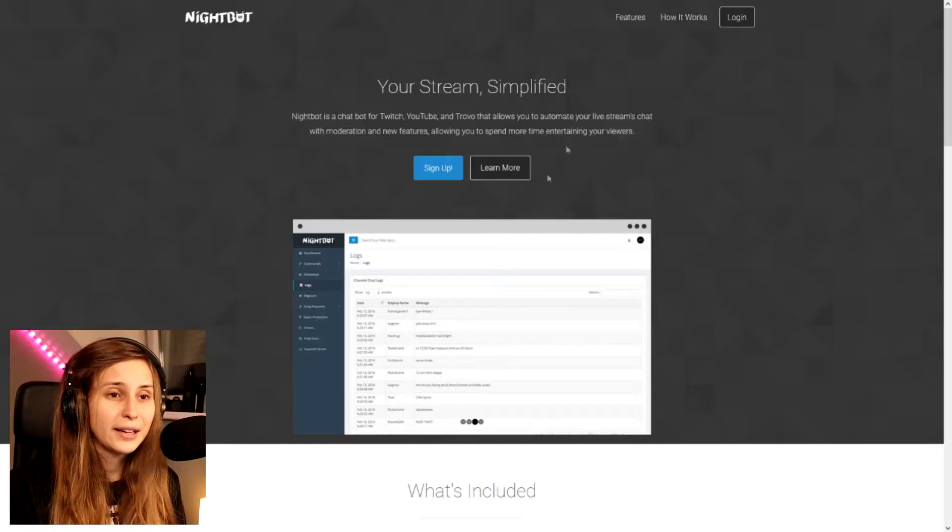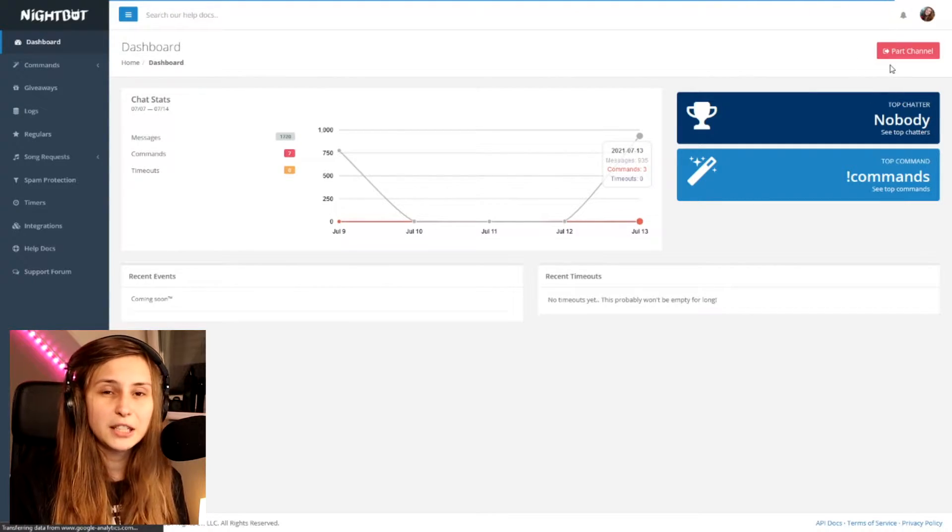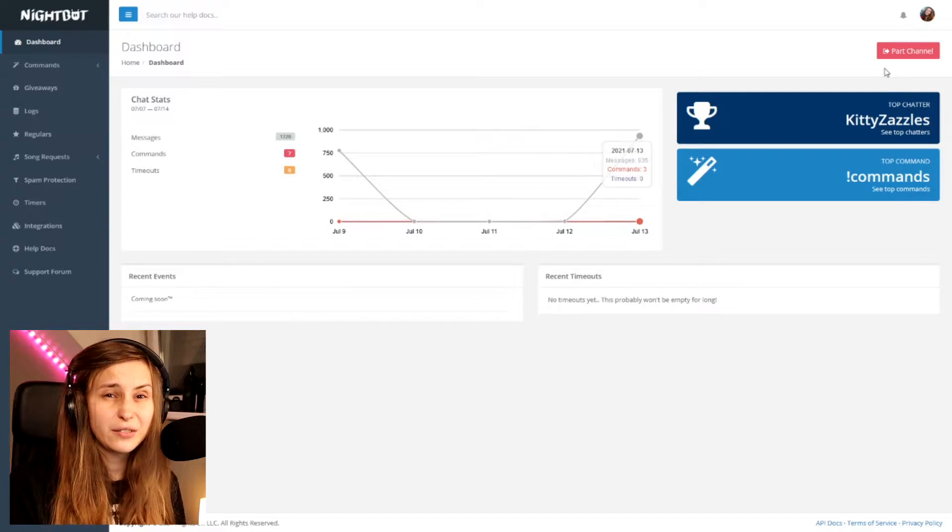The first thing you want to do is go to Nightbot.tv and click on Log In. You log in with your Twitch. On the top right, for me it says Spark Channel, but if you have not done this yet, it says Join Channel. Make sure to click on it if it says Join Channel; if it says Spark Channel, don't click on it.